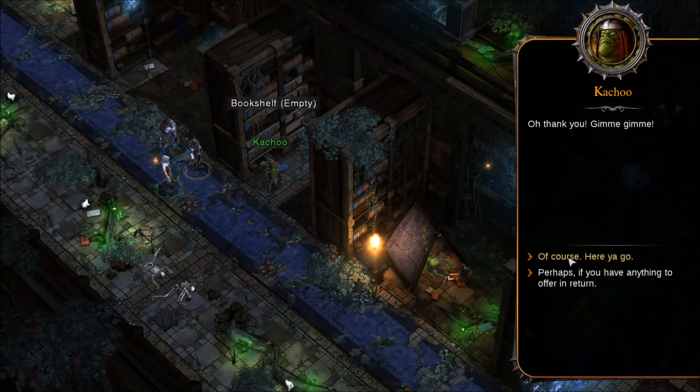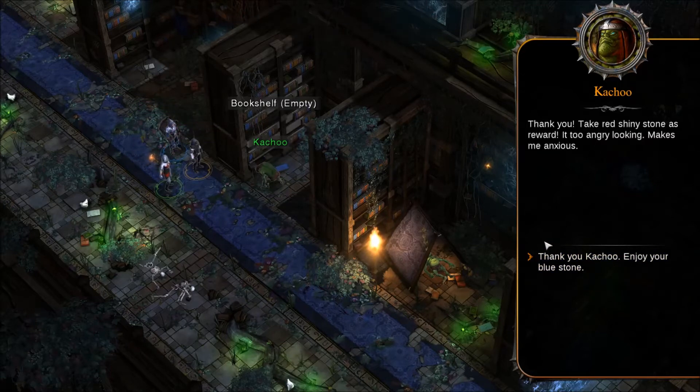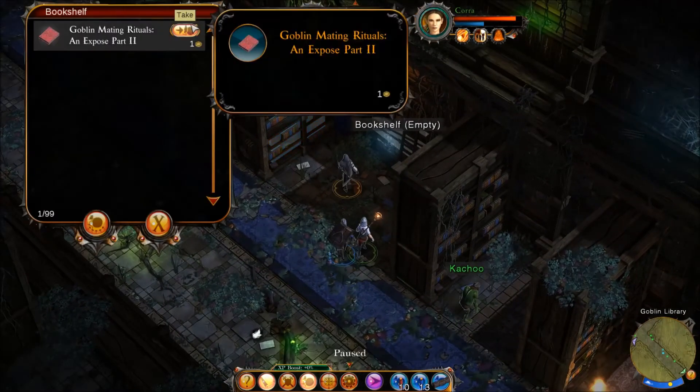'It's very shiny, just like you said.' 'Gimme, gimme.' 'Perhaps if you have anything to offer in return.' 'Ah, here you go.' The red shiny stone is rewarded — 'it's too angry looking, makes me anxious.' 'Enjoy your blue stone.' 'Welcome back, shiny buddy — where to hide you? That didn't seem to go well for you the last time, but what do I know?' Our inventory is still full.